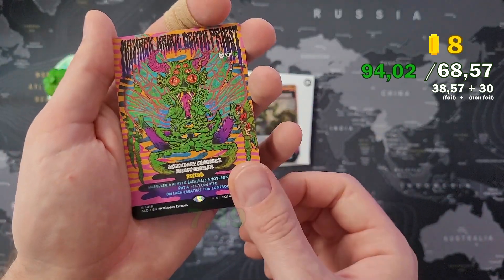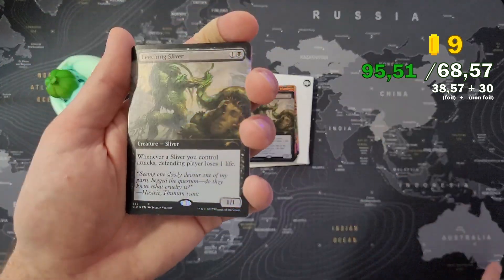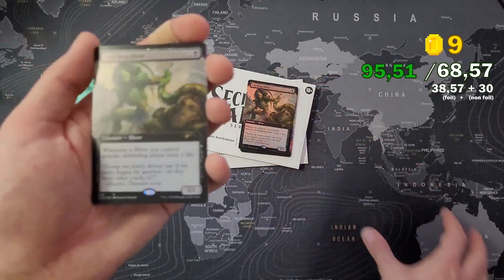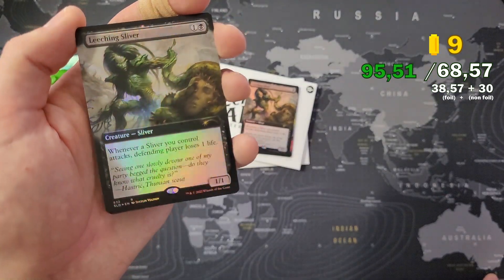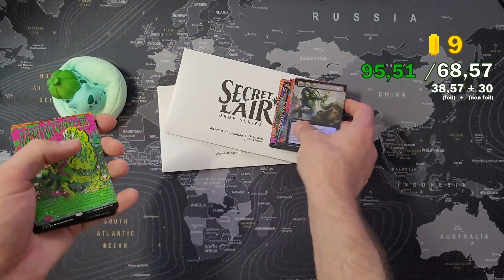And another Leeching Sliver - so twice the same card. I think these are random; it doesn't say anything that they are twice the same one, they should be random as far as I understood. And we got a sliver in the end - those are the five cards from this Secret Lair.